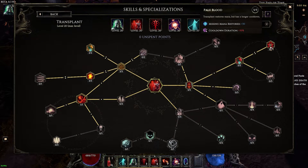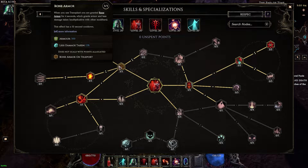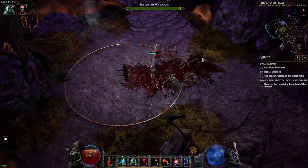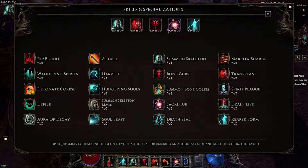Transplant: go this route for 30 mana restored, bone armor, and bone minion on transplant. Again, for more minions, more sacrifice damage.